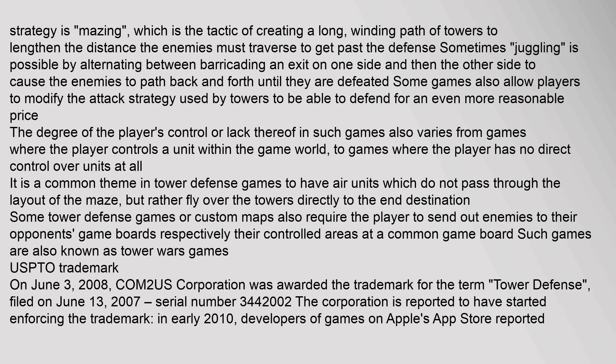Some games feature enemies that run through a maze, allowing the player to strategically place towers for optimal effectiveness. However, some versions force the user to create the maze out of their own towers, such as Desktop Tower Defense. Some versions are a hybrid of these two types, with preset paths that can be modified by tower placement. An essential strategy is mazing — the tactic of creating a long, winding path of towers to lengthen the distance enemies must traverse. This is sometimes achieved by alternating between barricading an exit on one side and then the other to cause enemies to path back and forth until defeated.